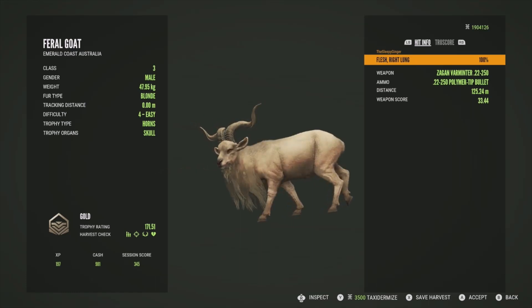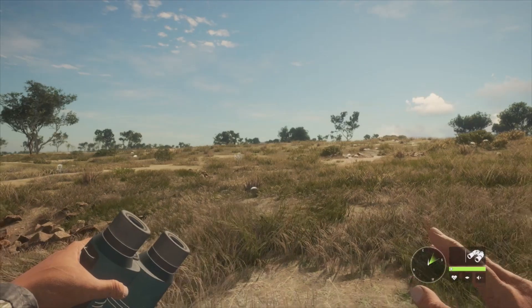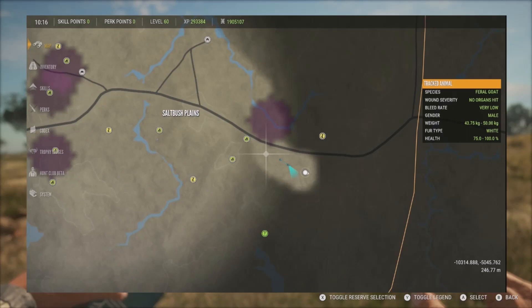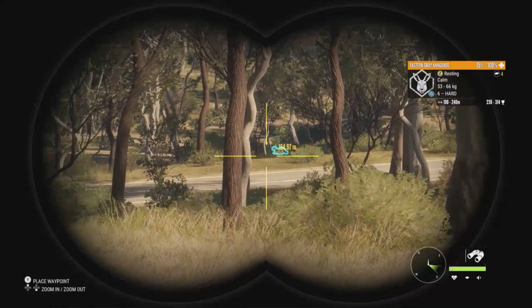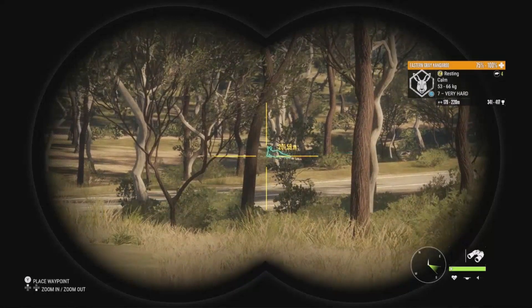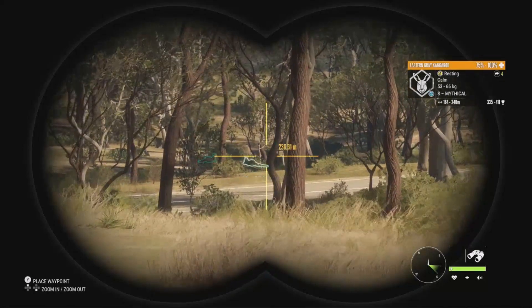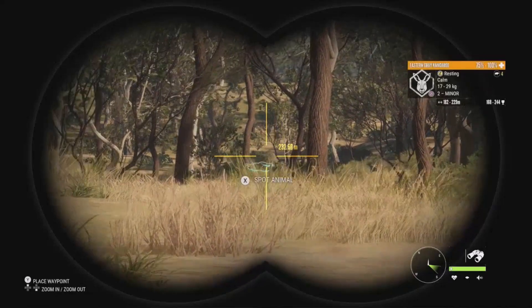We also took that big level 4 down with the .22-250, but turns out we didn't get a vital shot — only one hunting pressure zone showing. I'll try to track him. But I spotted some kangaroos — a level 6 at 238 to 314, a level 7 at 380 to 456, and another level 7 at 341 to 417. There's also a mythical at 335 to 411. The level 7 has better estimates going up to 456 versus the mythical's 411, so it doesn't matter too much which one we take down.